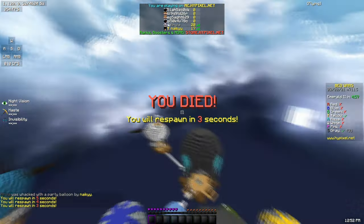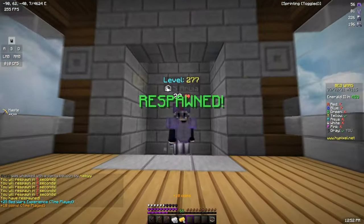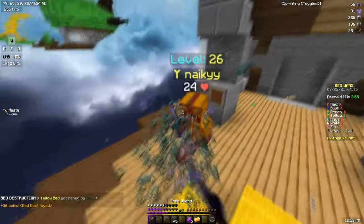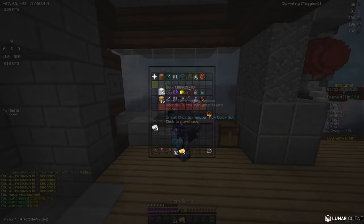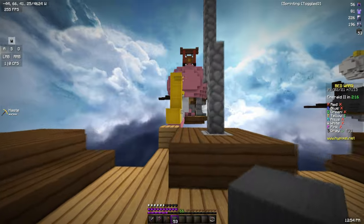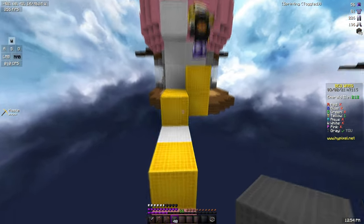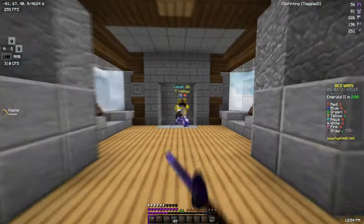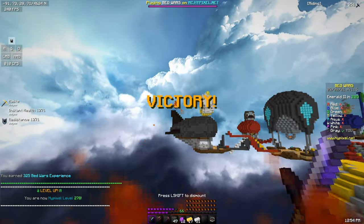I actually had no block saver so I couldn't even block him off. If he didn't have mining fatigue, I think I would have just won right there. Not sure why he was just standing there watching me break his bed though. At least we got his bed out of the way. Hopefully we can just end this game soon. Does he have a trick up his sleeve? It does not look like he does. Just like that, we win the game.